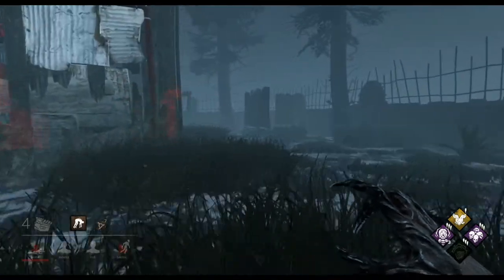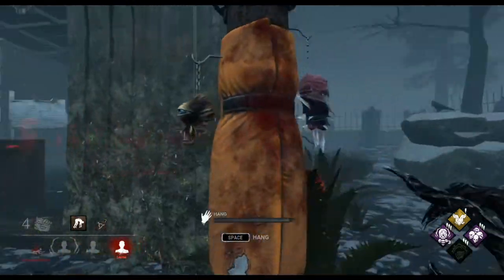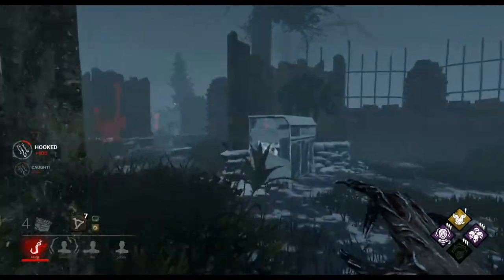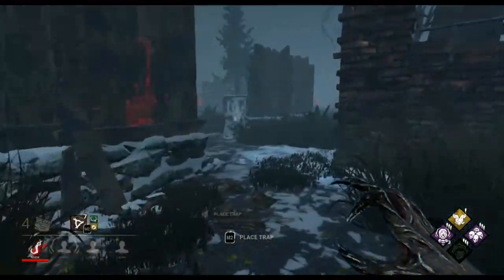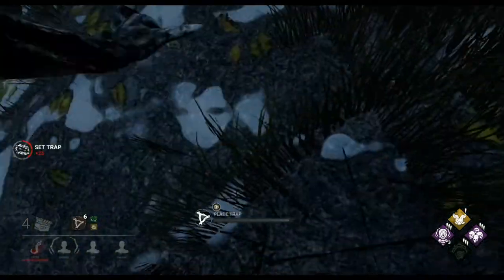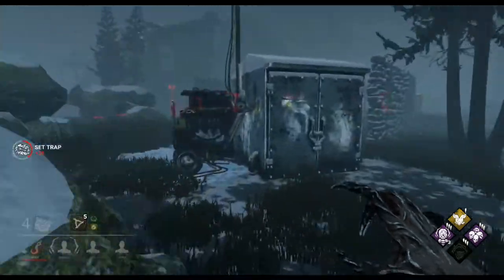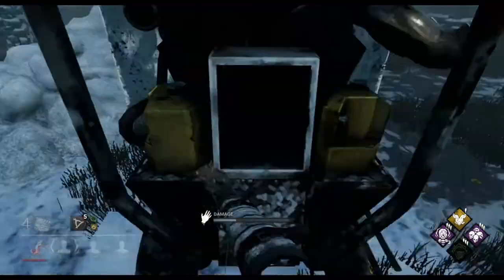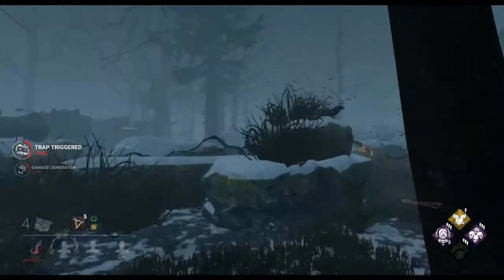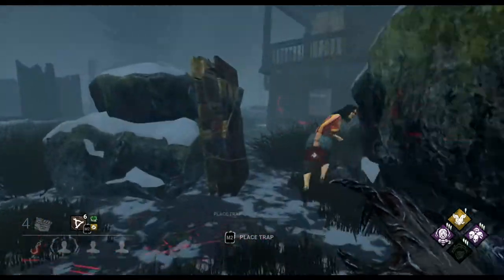We're going to plant her on this hook over here. We're not going to put a trap underneath her because you know where the survivors will be — it's going to be in that direction where all the generators are. So we're going to plant two traps down here in locations I expect them to be running through. She didn't trap that window. And we'll slap this generator to keep regression going. We've found Jane again — nice and quickly — so we'll go after her.